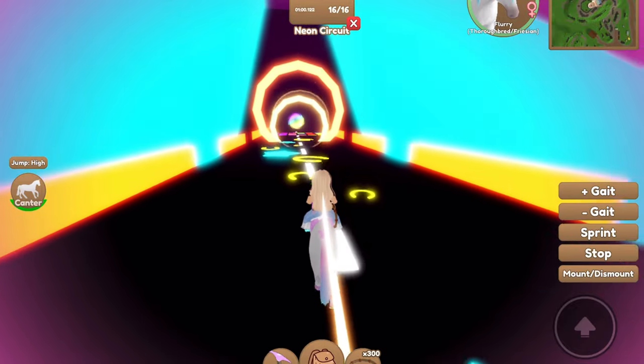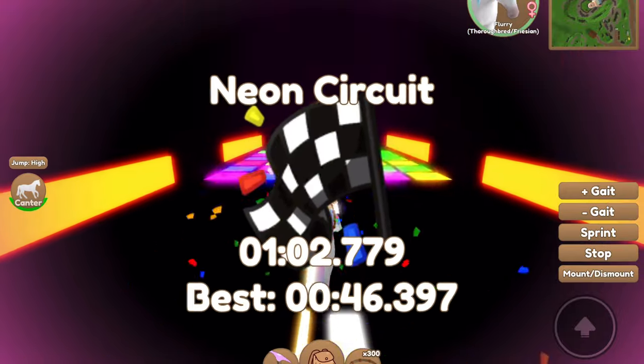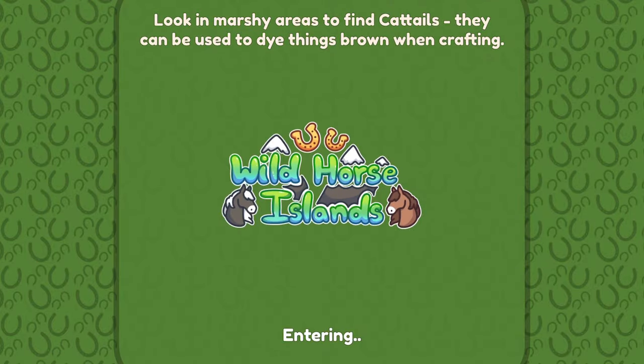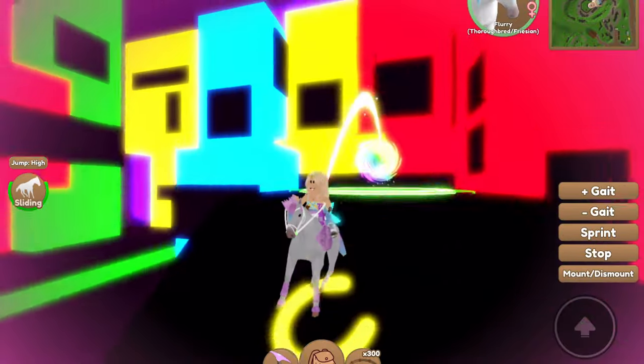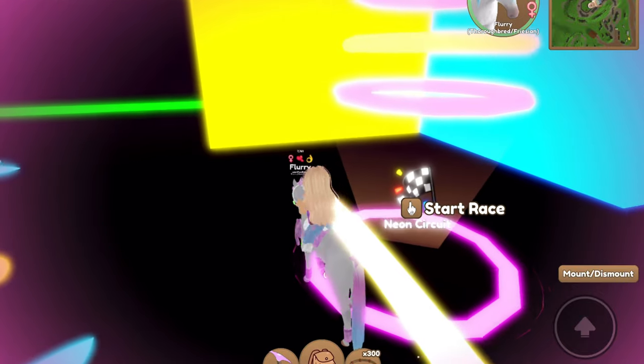Definitely stock up on as many rainbow horses as you can, even the quarter horses, because you don't know what their value is going to be in the future. Anyway, we're coming to the end of the race and we got nothing. Also, you guys may have noticed they changed the portal so that you spawn back here instead of fully out of it, which I find quite useful. If you want to go out, you can just exit over there.